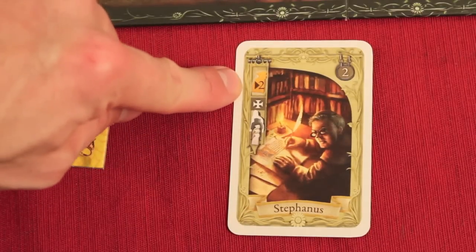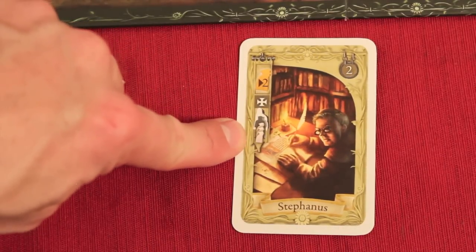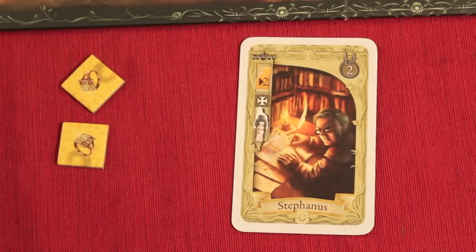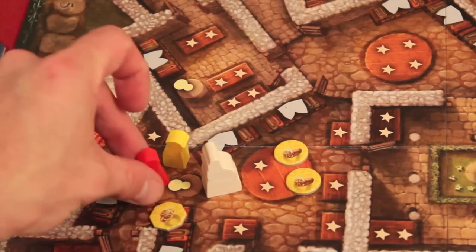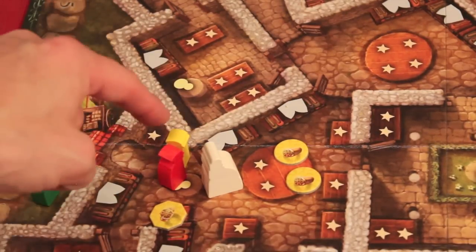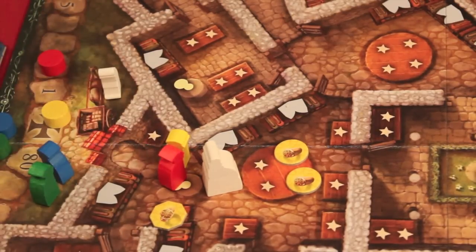Stefanus is the illustrator. He can move up to two rooms and scores as many points as there are other pawns in the room, because he's showing them his illustrations. So if the red player plays that card, moves one room, and there are two other pawns there, he gets two points right away.